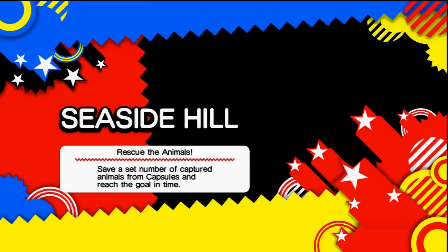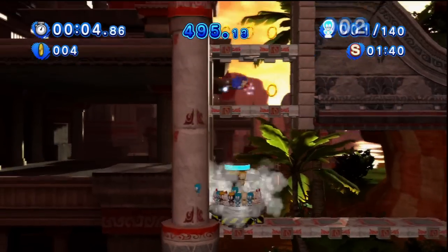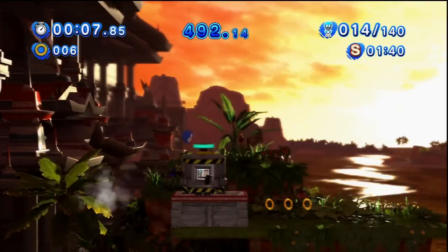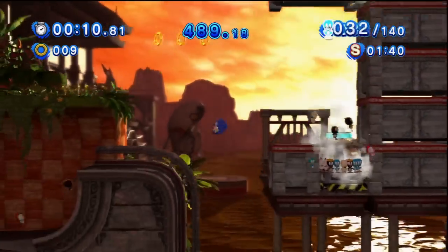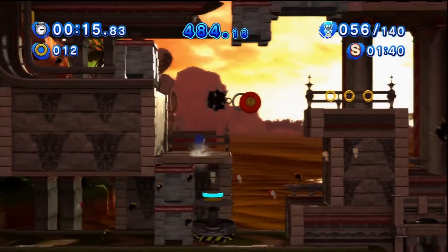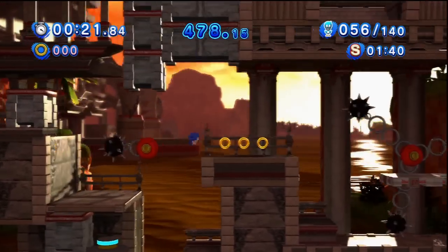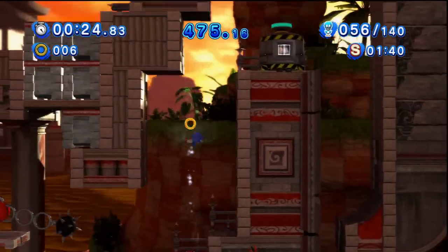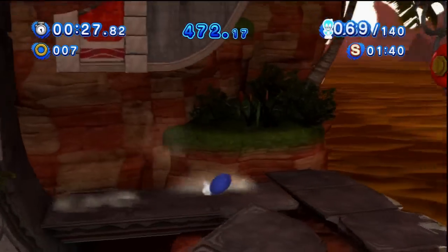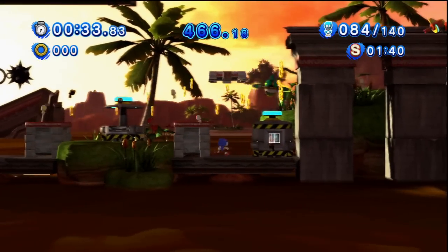It's time for Rescue the Animals — save a set number of captured animals from capsules and reach the goal in time. Our objective is to free 140 or more animals and reach the goal in time. Now, the requirements to get an S rank are pretty steep: you have to collect at least 140 animals, but you also have to reach the goal in about 1 minute and 40 seconds, and if you want to hit that time, you cannot waste any time whatsoever.